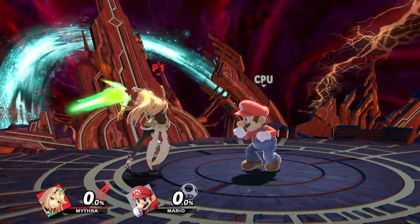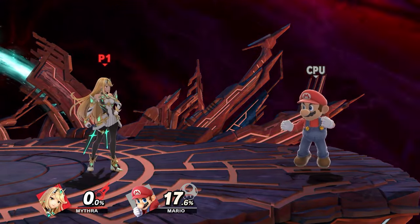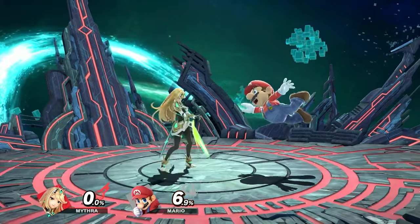At low percent with forward tilt, you definitely want to use it as a poke tool — space it at max range. Even at max spacing you can combo into dash attack, another forward tilt if close enough, or forward air. You usually want to combo into something that carries your opponent toward the edge of the stage to lead into ledgetrap or corner pressure situations.